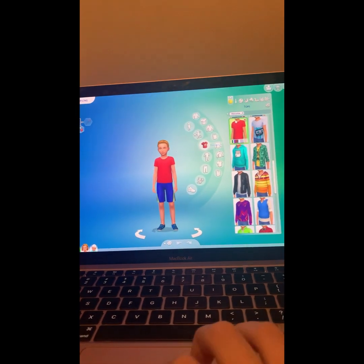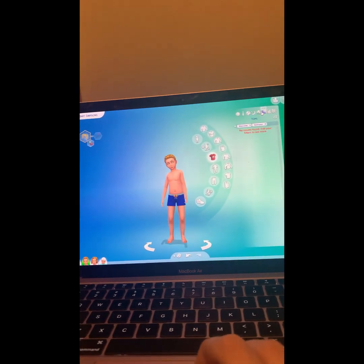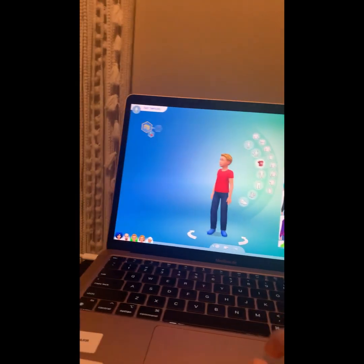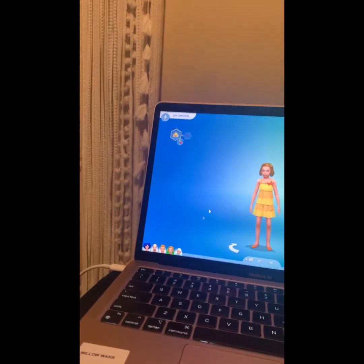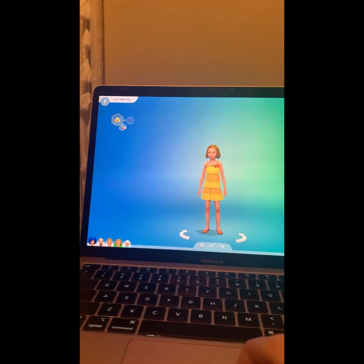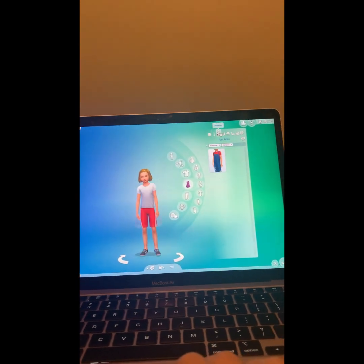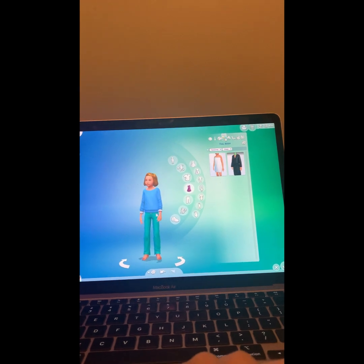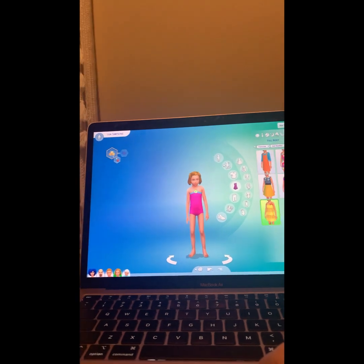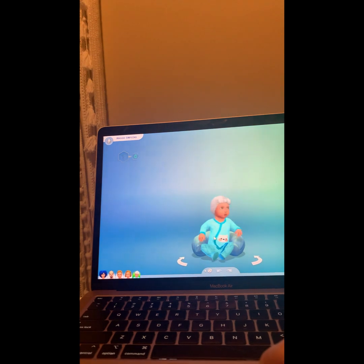Bart's outfits: no outfit, fancy, athletic, sleep, party, swimwear, hot, and cold. And then Lisa - she is a whiz kid and a genius. Her outfits: normal, formal, athletic, sleep, party, swimwear, hot, and cold.